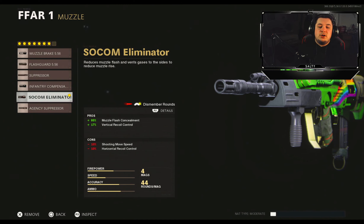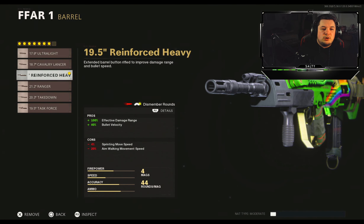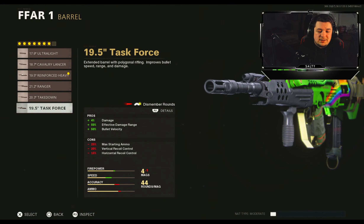Starting us off with the muzzle here, the SOCOM Eliminator for 17% vertical recoil control. The FFAR has a lot of bouncy vertical and horizontal recoil and the SOCOM Eliminator totally helps in the vertical category. For the barrel you're going to want to run the reinforced heavy barrel for 100% effective damage range and 40% bullet velocity. The task force is technically the better barrel here but the recoil that you get from it is just not worth it.